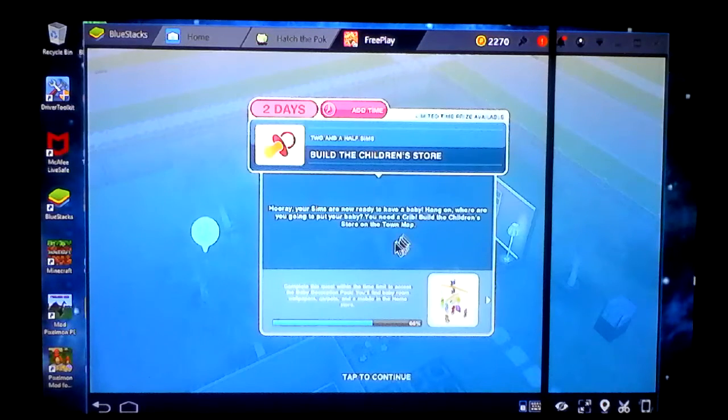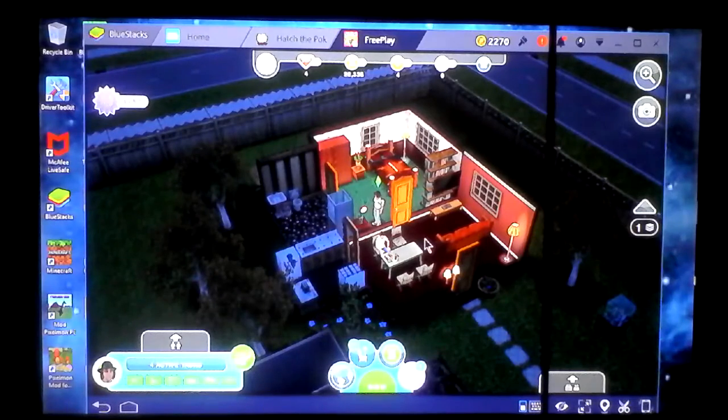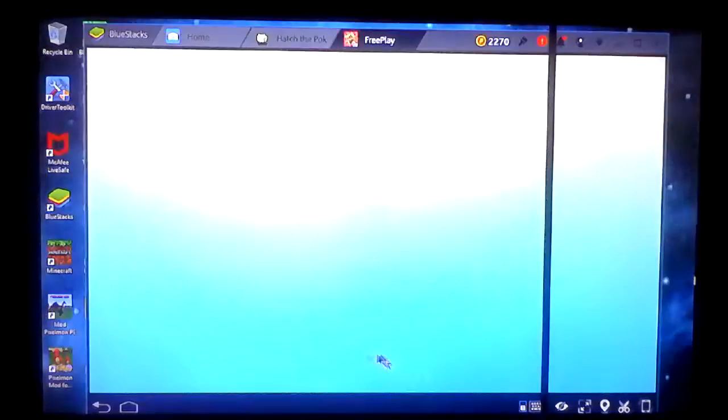Your Sims are now ready to have an infant! But where are you going to put your infant? You need a crib. Build the children's store on the town map. I have five Sims right now, so if I'm able to build it right now great, if not I'll have to make some modifications.